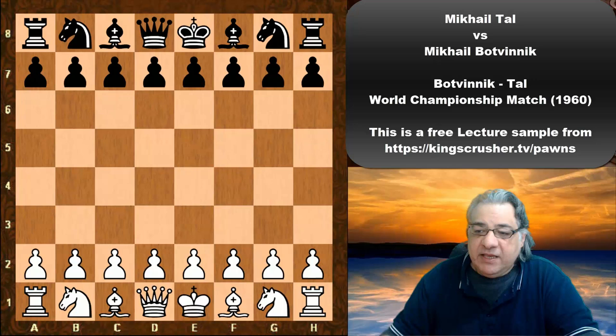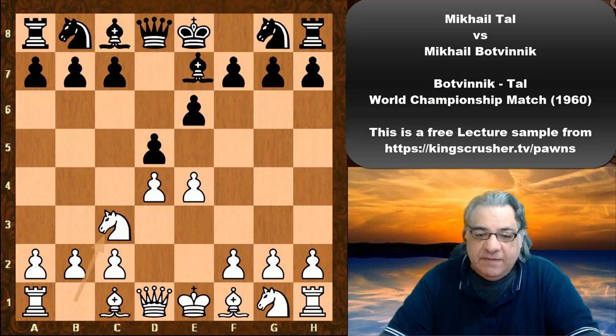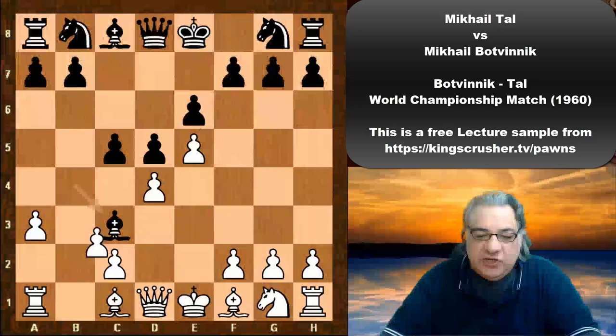This is Mikhail Tal against Mikhail Botvinnik, the 1960 World Championship match, round one. Tal plays e4, e6 from Botvinnik. We see d4, d5, Nc3, Bishop b4, e5 — the Winawer variation.